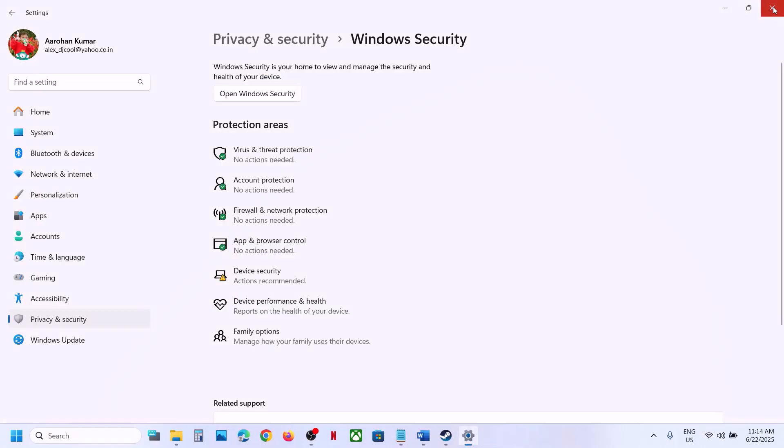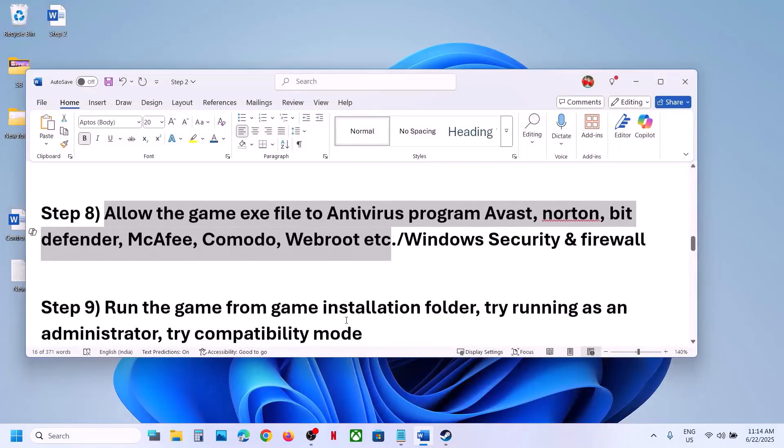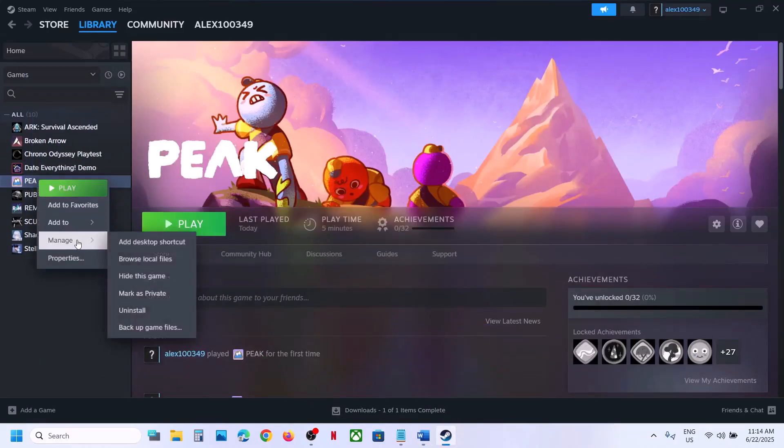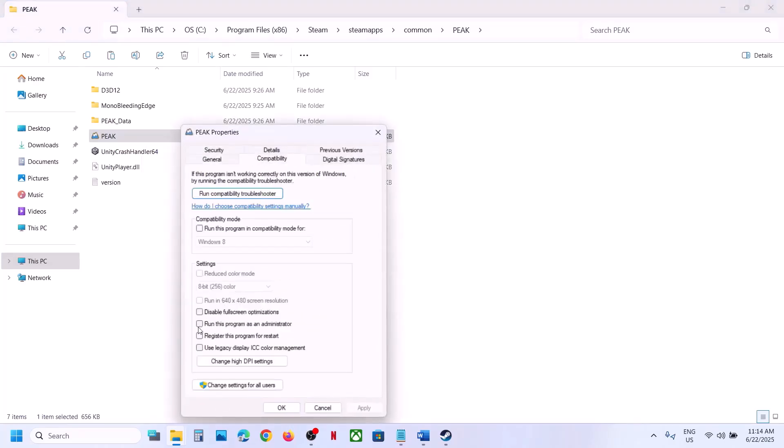If still not working, the next step is to run the game from the game installation folder instead of launching from Steam. Right-click the game, select Manage, click Browse Local Files, and double-click to launch from there. If that doesn't work, right-click, go to Properties, and put a check on 'Run this program as an administrator', hit Apply, click OK, and launch the game.